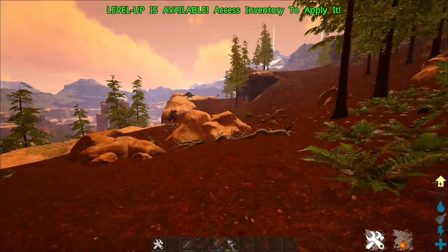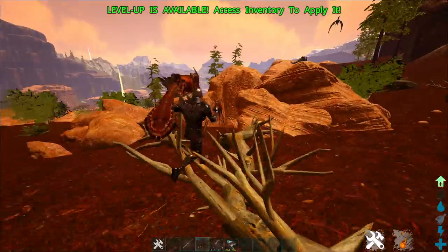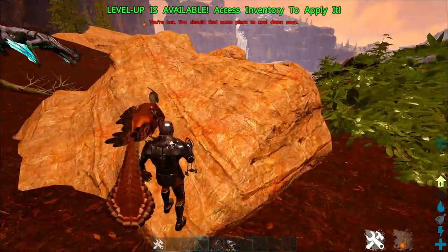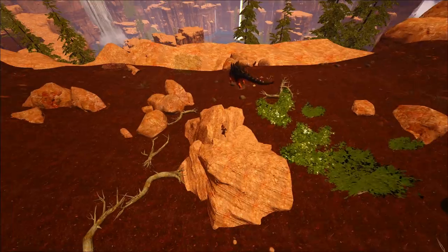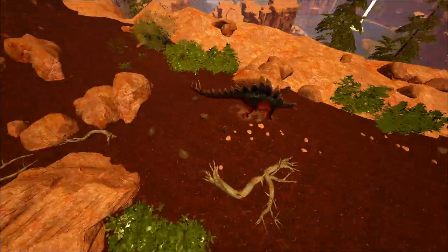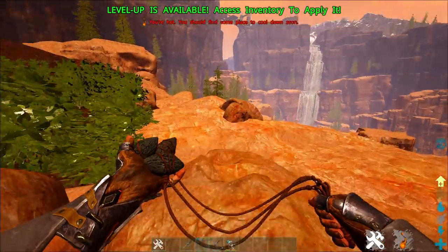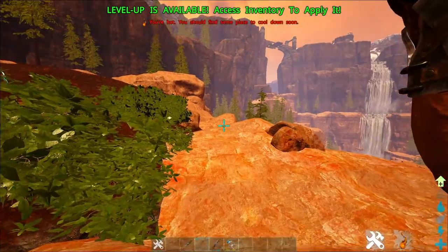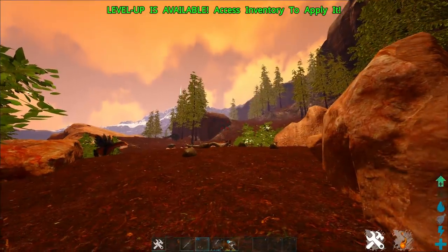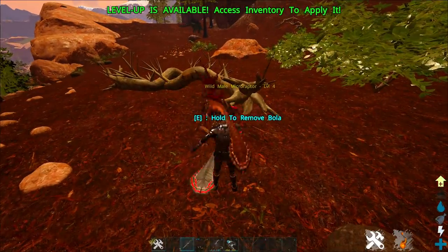Now let's go over how we actually tame a Microraptor, because they have a very unique taming process and can be kind of a pain. You can tame them on whatever server you're on — you don't have to carry one with you all the time — and after one dies, you can go tame one immediately. My favorite strategy is sniping them with a Bola. They're very, very fast, so you need to Bola this thing to knock it out. Once Bola'd, if you're a melee character you can easily club them out.